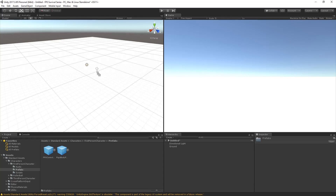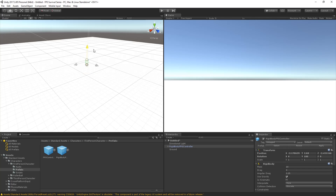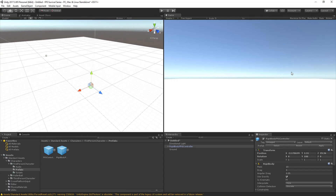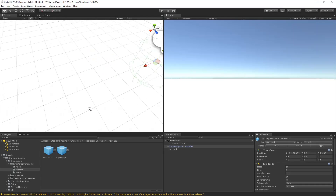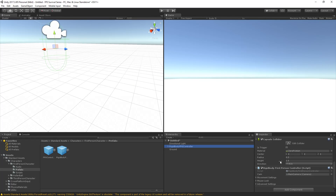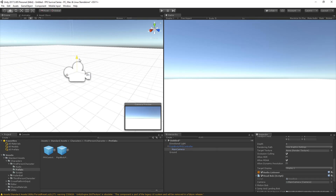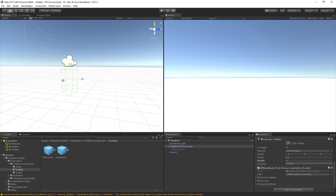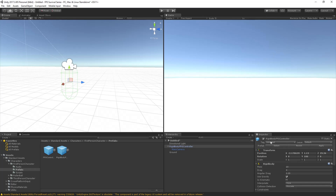Now we're gonna enter the Standard Assets folder, go to Characters, First Person, Prefabs, and then drag and drop the RigidBody FPS Controller into our scene. I usually move the character back a bit so we have a large plane to play around with. Then I zoom in on the character — the capsule collider height I'm going to increase to 2, because the standard height is very short. I'm doing this because I don't want to play a very short character.